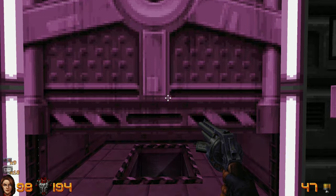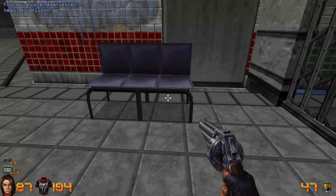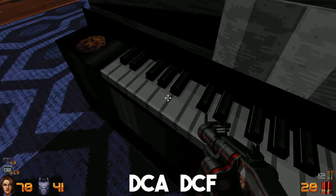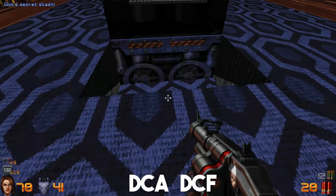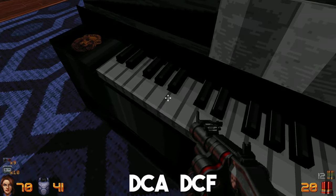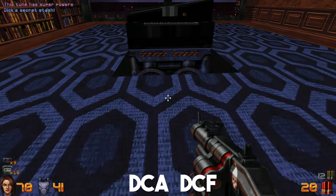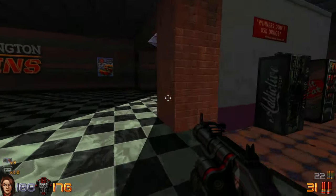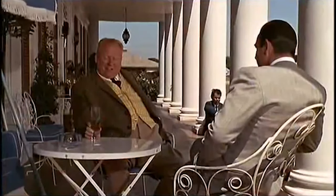And that's how you get to the secret level in Ion Fury. There's really not much to it, as long as you can solve a bizarre, obscure puzzle that most people wouldn't even notice. Remember, it's D, C, A, D, C, F. Do that and you're set. Enjoy the secret level — it's short, but it's really good. Thanks for watching, and take it easy. Operation Grand Slam will be successful.